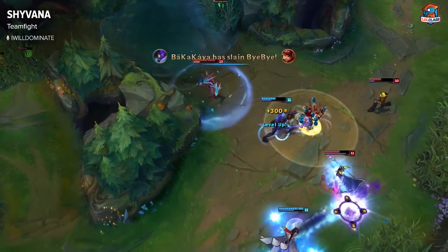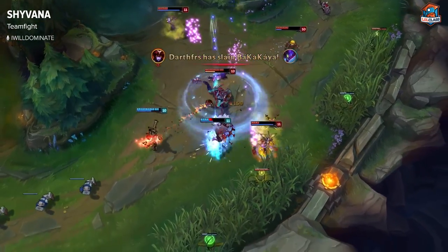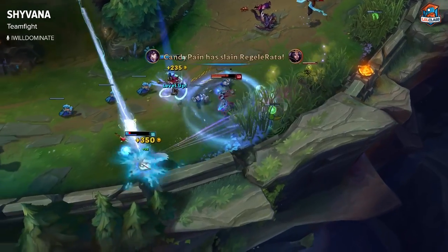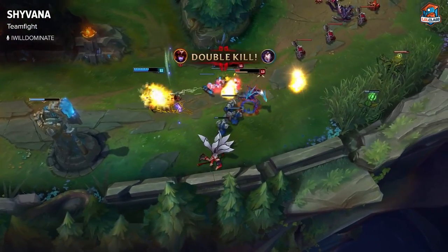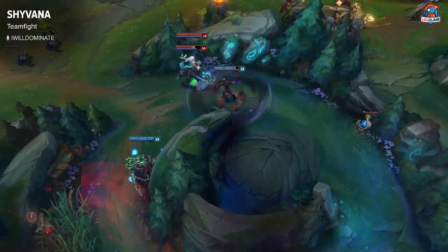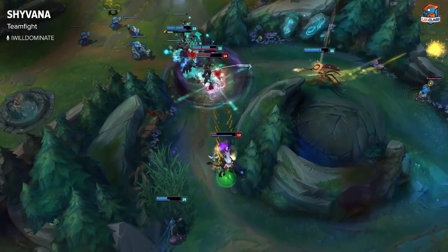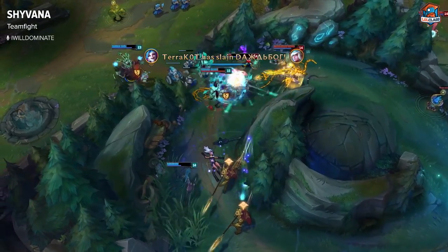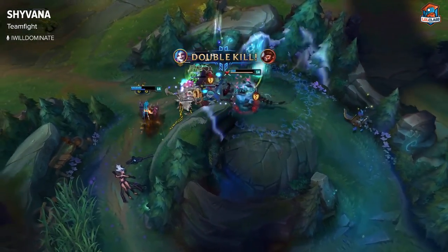Teamfighting is one of Shyvana's weaknesses when you go this type of build. Normally you do want to split push, but when you do get into a teamfight you want to be able to use your damage to pick off squishies because you'll kill them in one or two hits. Normally you want to stay on the flank and then try to ult into their back line, E, auto, then Q onto somebody in the back line — that'll do enough damage to normally kill them. Obviously use all your actives and try to do as much damage as possible.